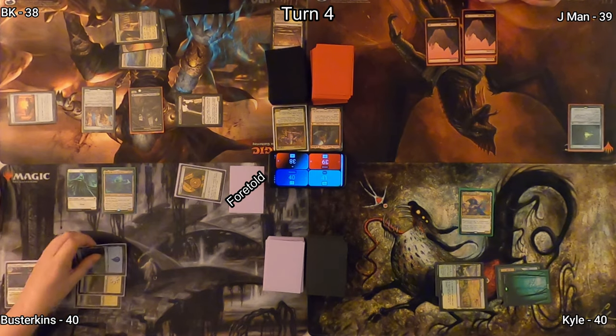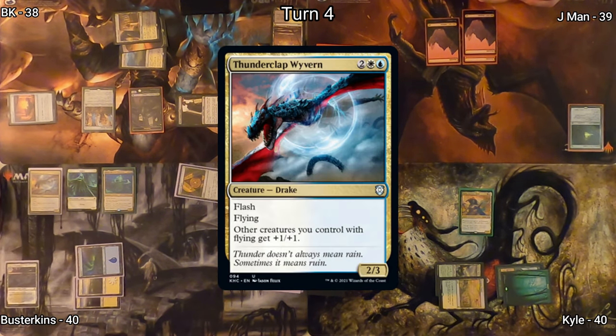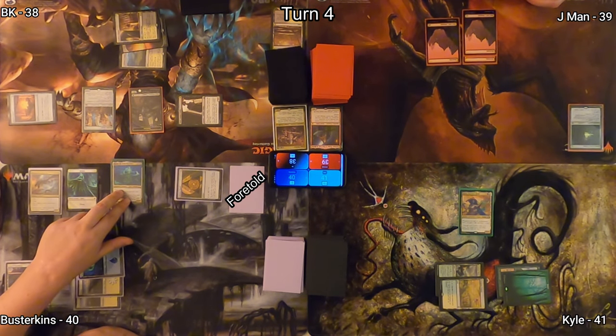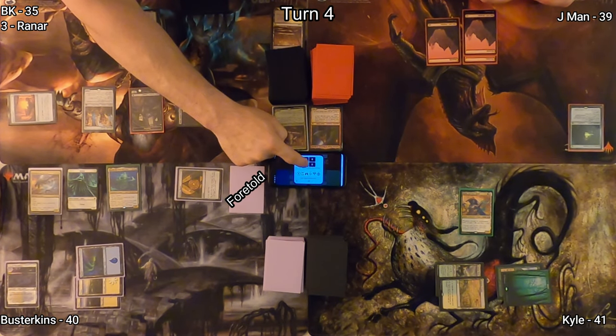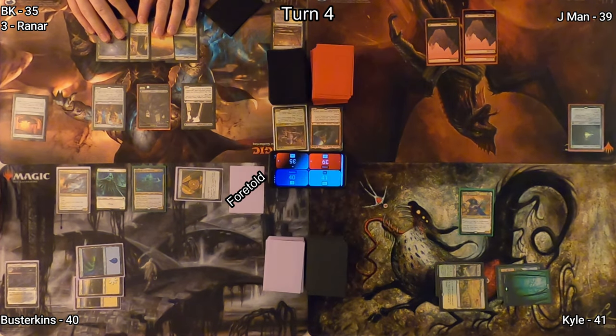Busterkins plays a Plains for turn, then taps four for a Thunderclap Wyvern. Thunderclap gives plus one, plus one to all of Busterkins' creatures. In this case, pumping his Rannar up to three power and dealing three damage to BK — mana damage.